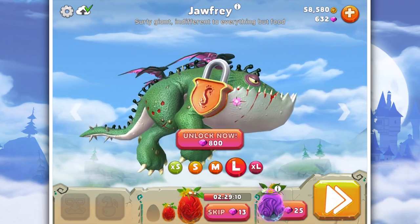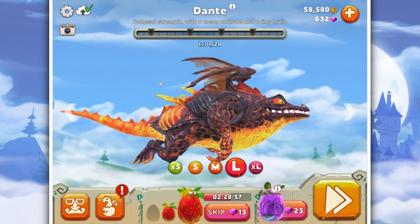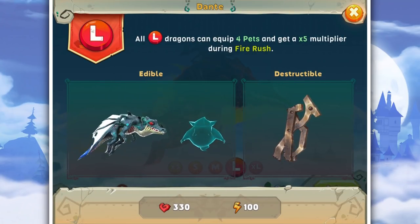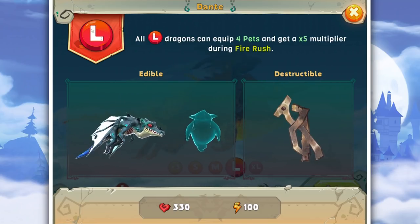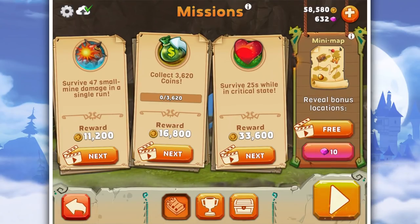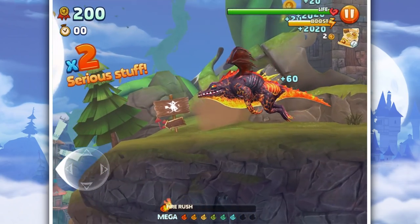Geoffrey: surety giant, indifferent to everything but food. There has also been an update — this is the updated version of the game. The difference is we can now eat those blue dragons finally, and unlock a new part of the map. We've got our objectives: collect 3600 coins, survive 47 small damages, and survive 25 seconds in critical state.